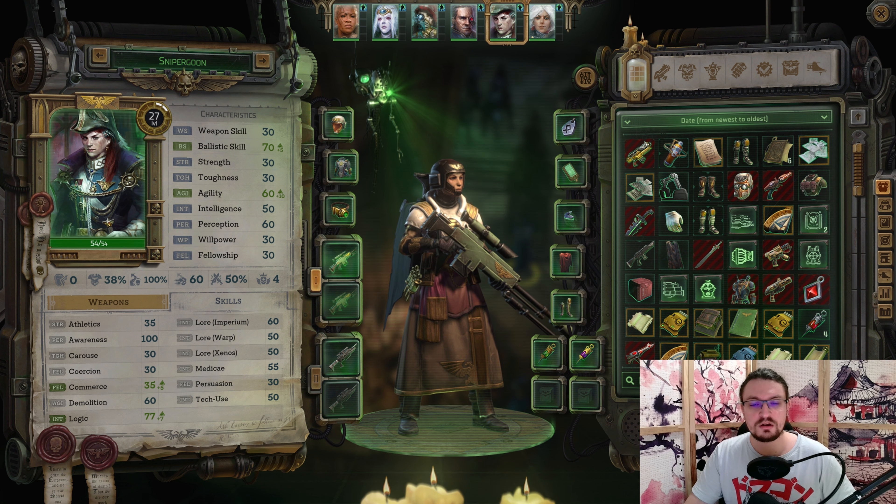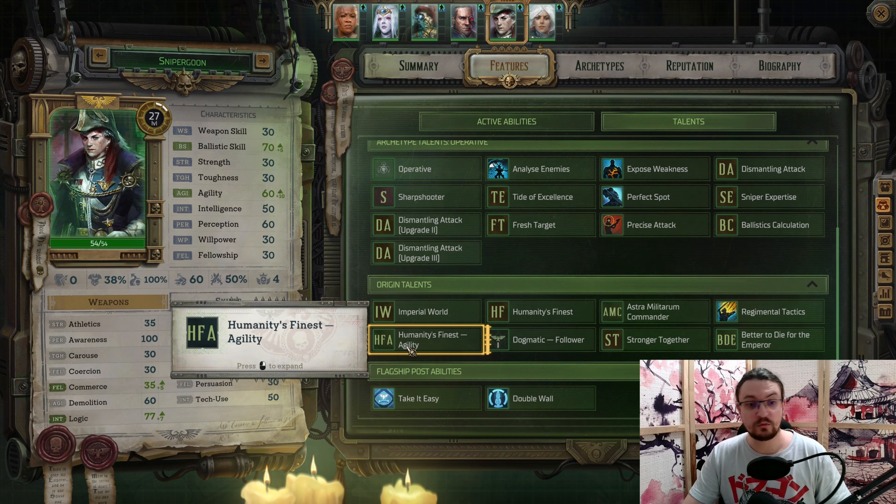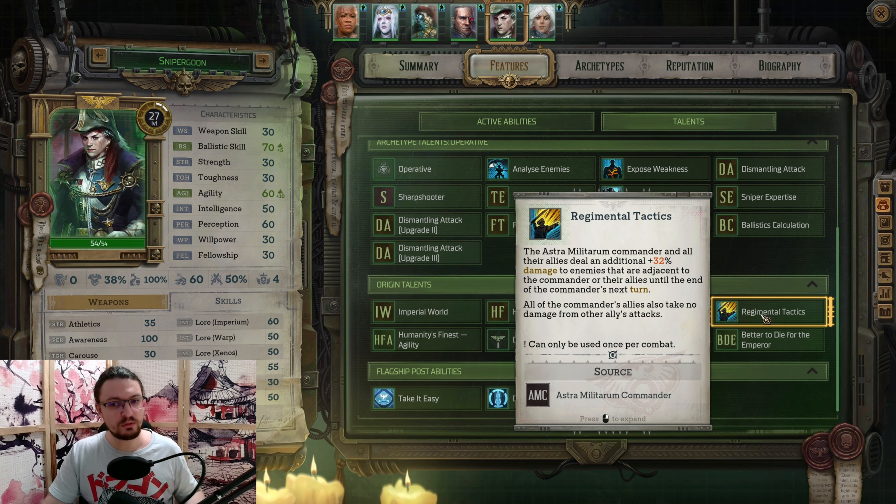For the skills, go for awareness and tech use. Other operators should pick up logic instead. For the homeworld, we are going to pick up Imperial with Humanity's Finest, and from that we are going to pick up agility. For the origin, we are going to pick up the Astra Militarum Commander. This will give us access to regiment tactics, which in turn provide us with a considerable amount of additional damage. However, we can only use this once per combat.